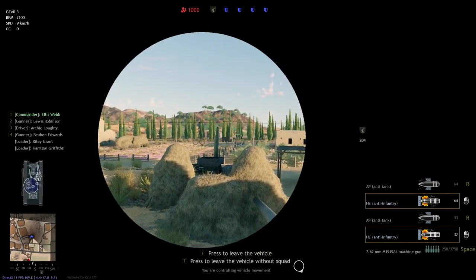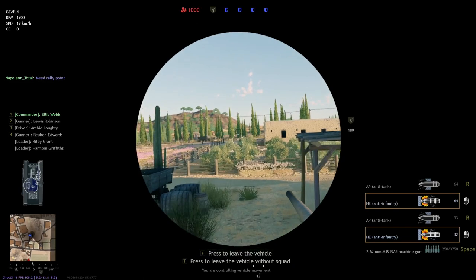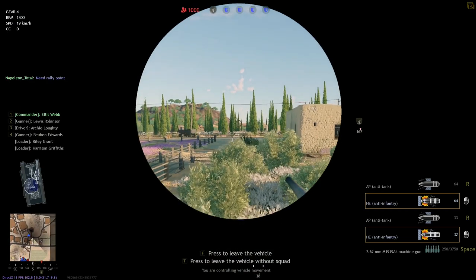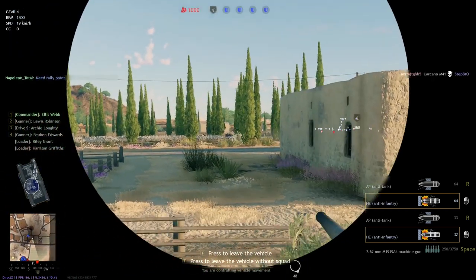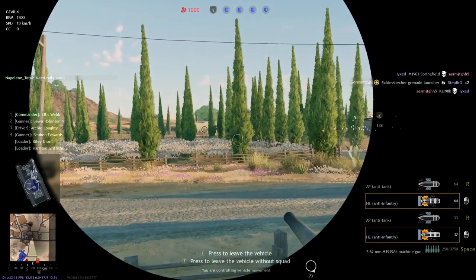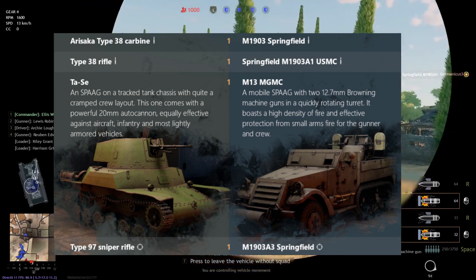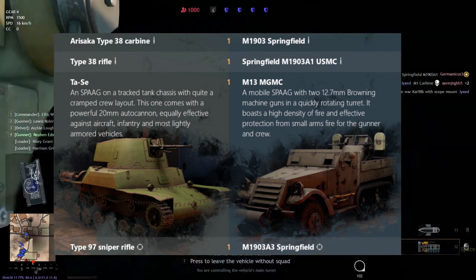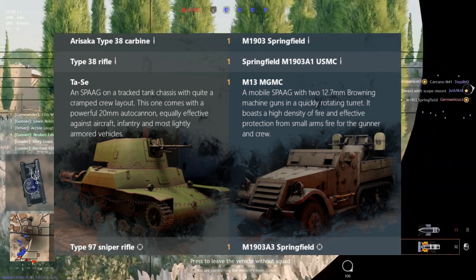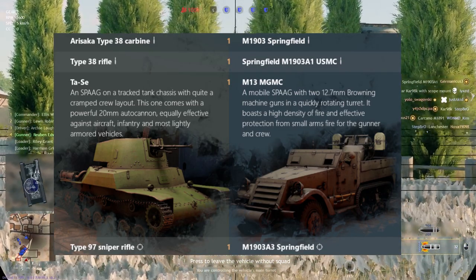The first and only thing we have are the Pacific levels. The Battle of the Pacific creates a lot of new weapons, equipment, and squads. There are 26 levels for both the new Japanese Army and the US, of which the US have some familiar weapons. Now in level 1, the Americans are going to get the M1903 Springfield, the Springfield 1903A1 as the USMC, and the M13 MGMC as their mobile SPG, and the Springfield M1903A3 as the sniper rifle.